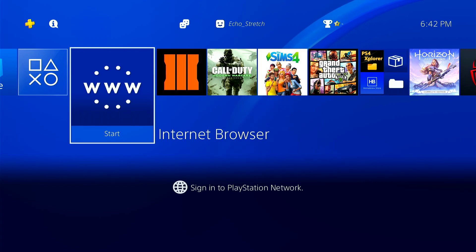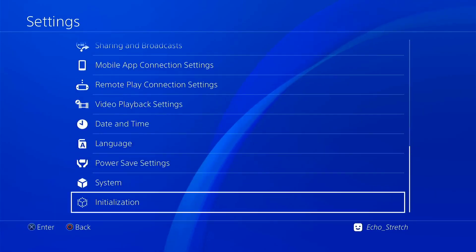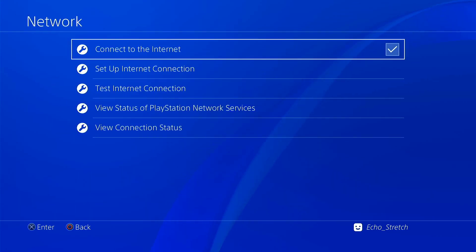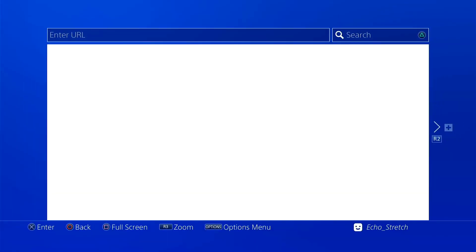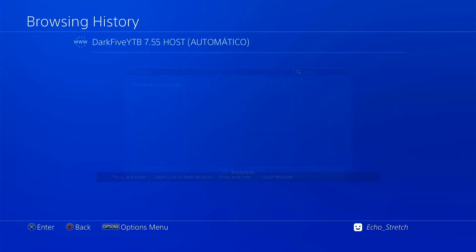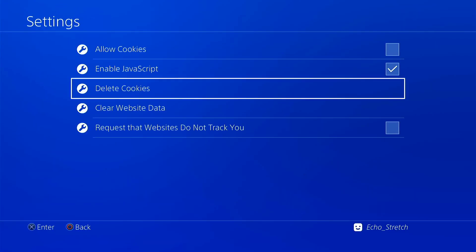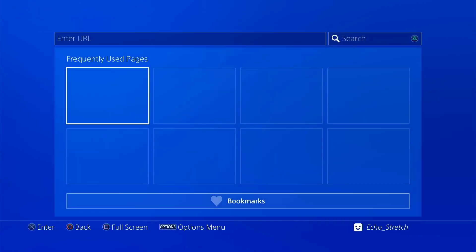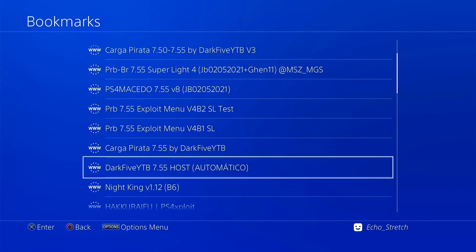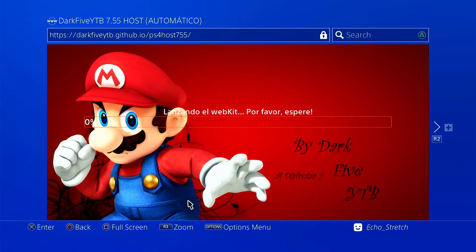Let's just jump right into it. We're going to Settings — I'll show you that I do not have debug settings. Jump up to Network, go ahead and check Connect to the Internet, and we'll go ahead and launch our browser. We'll close out everything, delete everything, do the usual — clear everything, delete our cookies and clear our website data. We'll go to our bookmarks and use Derek Five's automatic host. I have a great success rate with it, it's quick.